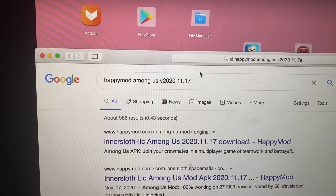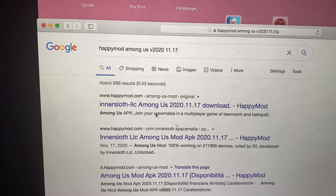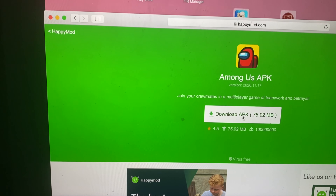You have to Google 'HappyMod Among Us version 2020.11.17' and just download the APK.